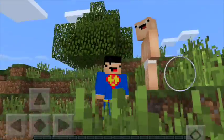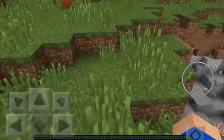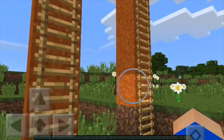Welcome back everyone to another trap video. Someone requested this so we're going to do it again. We have three more traps. The first one is pretty simple — it's a ladder disappearing trap. You dig this sand block and then all the ladders disappear.